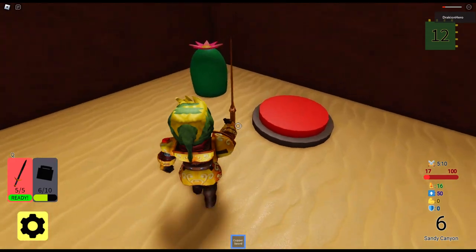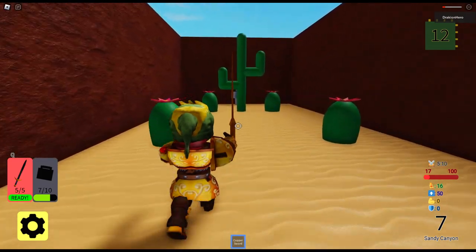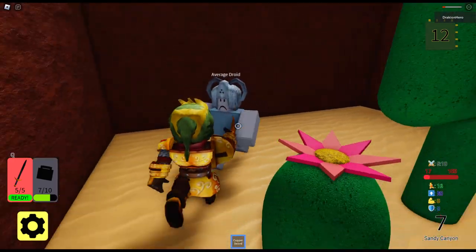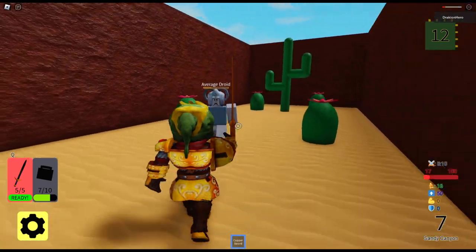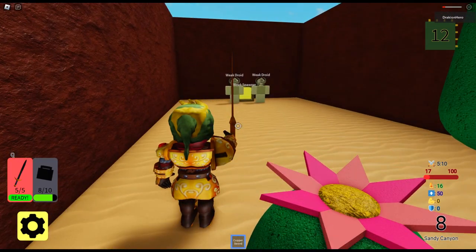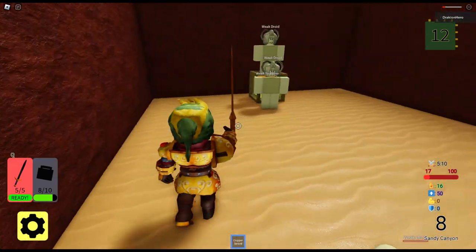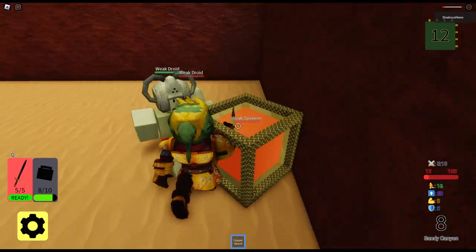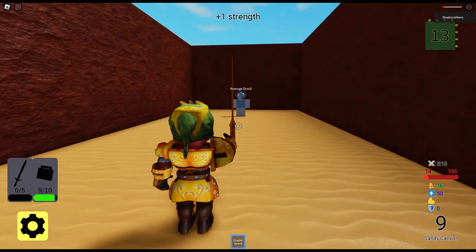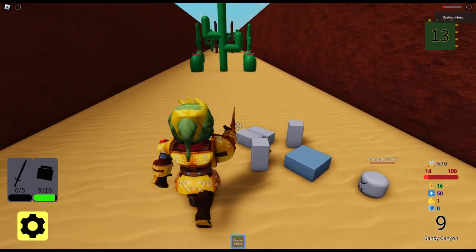I wish there was an attack animation for the enemy so they didn't just walk into you. There's two things here. I have the high ground! Okay, I don't think it matters because I don't think they're actually gonna attack me. I don't know what my actual range is here - seems like it's alright. Two weak droids and a weak spawner, so I'm gonna have to take out the spawner. Spawner is down. I am really low health, but I do have my ability - plus one strength.